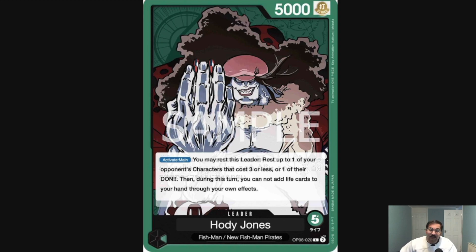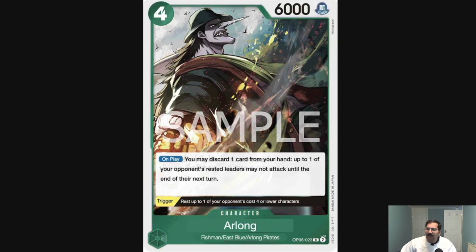The most obvious decks this is really good against are Whitebeard and Red-Purple Doffy and Green-Purple Doffy, because those decks almost always have Don up, so you're able to really disrupt their defensive capabilities or force them to play in an unoptimal way to play around this leader effect. It's very good in a format where those two decks are dominant — this will be a nice anti-meta pick.